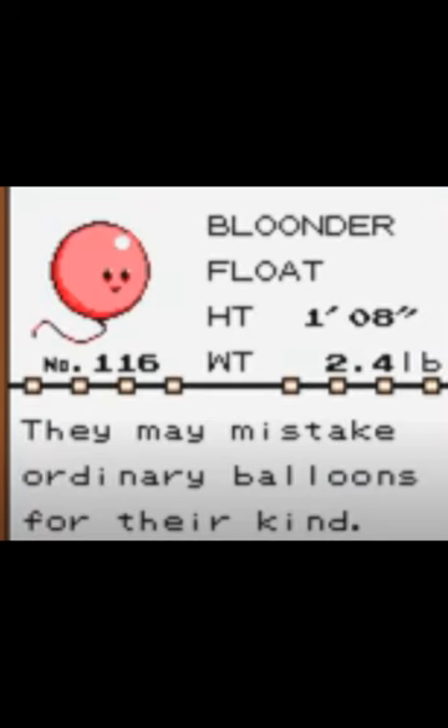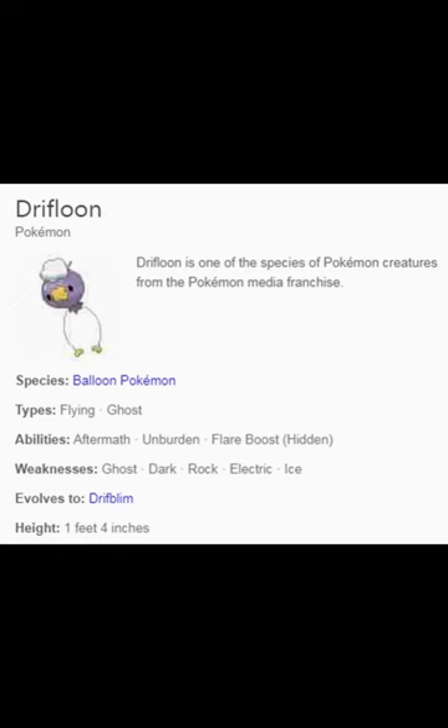In the prototype of Gen 1, if I remember correctly, Bloonder was a Normal and Flying type, so that would mean it learned Flying type moves and all that. If we fast forward to Gen 4, Drifloon, as well as its evolved form, was basically a Ghost and Flying type. So it kind of made sense that it still kept a lot of similarities, but at the same time the Pokémon itself was reworked into something a little bit more advanced, a little bit more detailed, a little bit more professional.